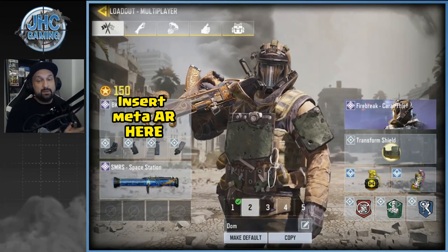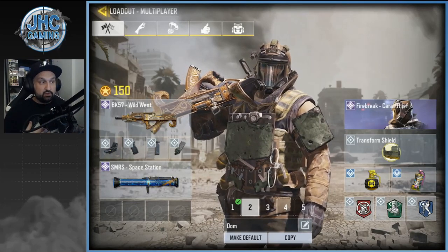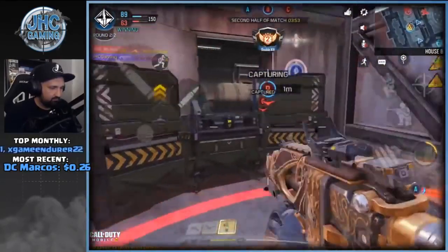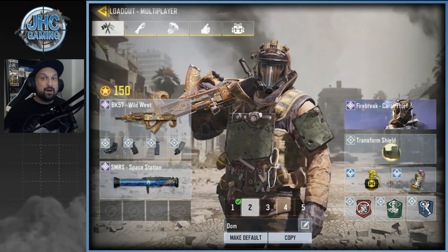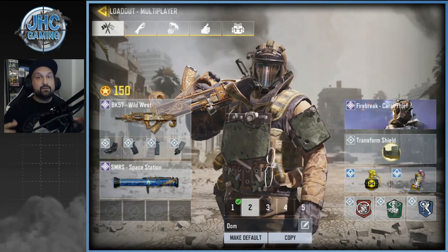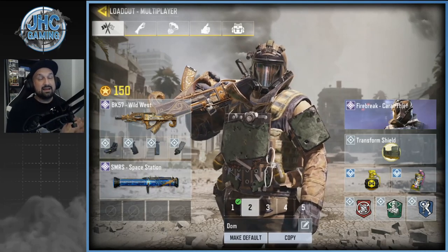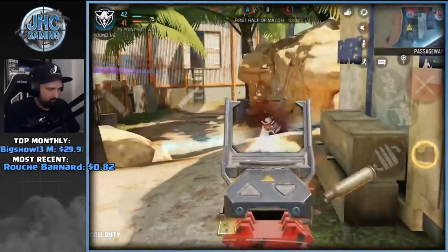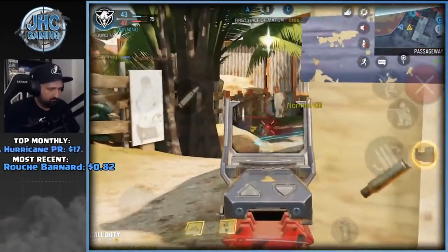Loadout number two — keep in mind I'm mostly playing with randoms in ranked. For domination, I use the transform shield; it's really good for capturing objectives. I'm also using the smoke grenade. If you play as a team with friends you obviously don't need five transform shields, but if you play with randoms you can't expect them to carry one — that's why I use it all the time in domination. For the main weapon, just use whatever you like; I like ARs.